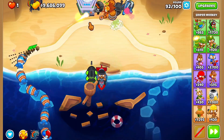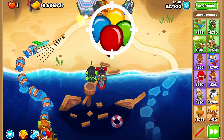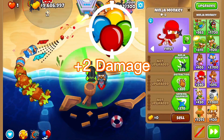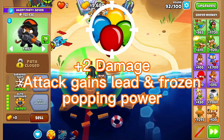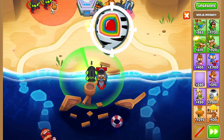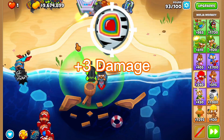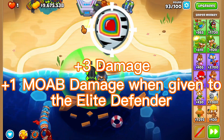Next, we have its cross-pathing options. Starting with the top path, we have the full metal jacket upgrade, which gives the base attack 2 extra damage, increasing it to a total of 4, and it also gives the attack lead and frozen bloon popping power. It also gives 1 additional MOAB damage when given to the elite defender. Next, there's the large caliber upgrade, which increases the tower's base damage by 3 to 7, and gives once again an extra MOAB damage when it's given to the elite defender.